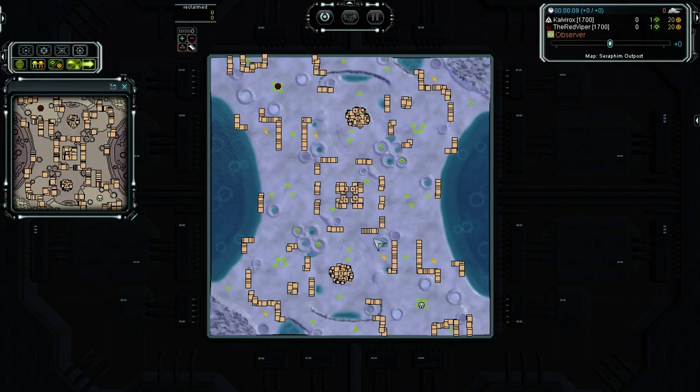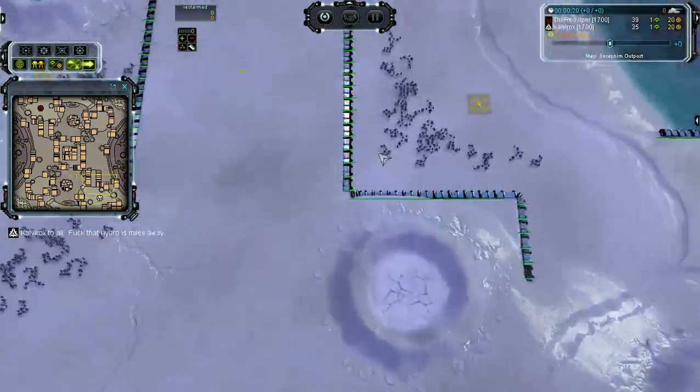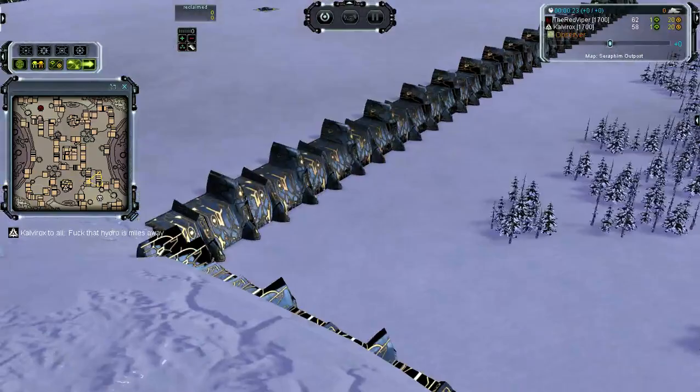Hello everyone, Speed2 here and welcome to another cast. This time we are on a new map that I made, it's called Seraphim Outpost, a 10 kilometer map with nice features like Seraphim walls, which are quite nice and shiny.